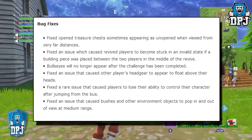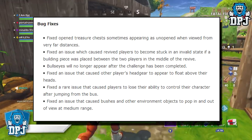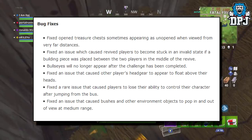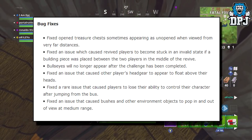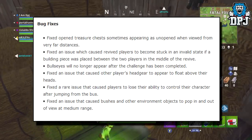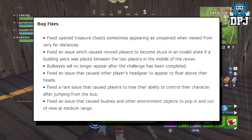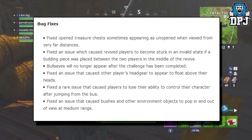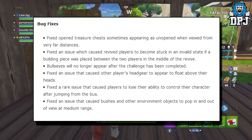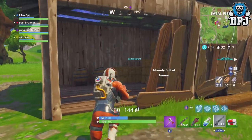Bug fixes: fixed open treasure chests sometimes appearing unopened when viewed from a far distance — that actually caught me out yesterday and I died because of it. Fixed an issue which caused reviving players to become stuck in an invalid state if a building piece was placed between the two players mid-revive. Bullseyes will no longer appear after a challenge has been completed. Fixed other players' headgear appearing to float above their heads. Fixed a rare issue that caused players to lose control of their character after jumping from the bus. Fixed an issue that caused bushes and other environmental objects to pop in and out of view at medium range — I'm glad that has been sorted.